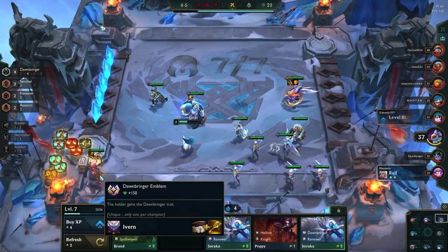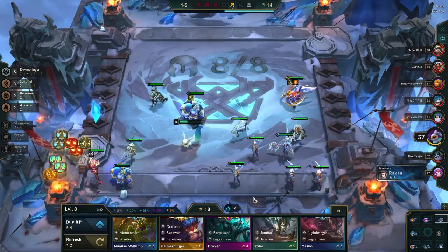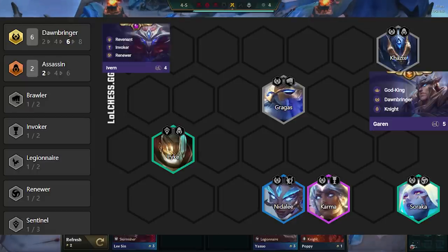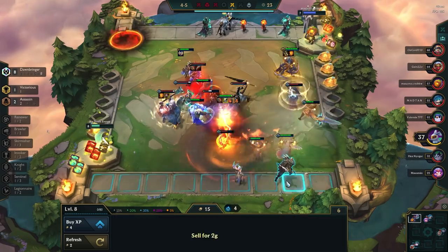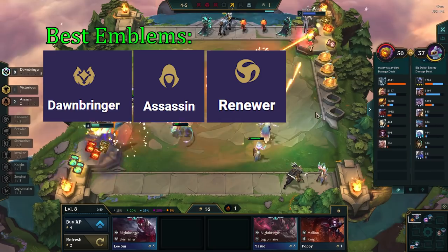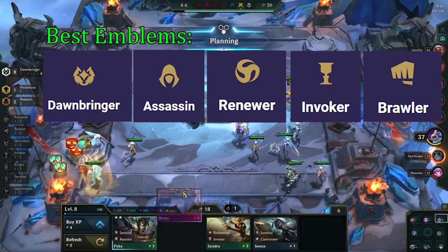After you've hit your 3-star units, you push to as high of a level as possible — preferably level 9, but most of the time you won't have enough HP to go farther than level 7 or 8. There, you start adding in more Dawnbringers to get 6 of them. If you only get to level 7, your board wants to look like this. At level 8, you replace either Soraka, Riven, or Nidalee with Garen. The 8th unit will be either Ivern for 2 Invokers and 2 Renewers, or Draven or Kayle for 2 Legionnaire. You can also replace Pyke with Diana or Viego if you did not 3-star Pyke. The best emblem for this comp is Dawnbringer Emblem, letting you go for 8 Dawnbringers. Renewers can be good on Gragas for healing, or on Pyke/Diana to get their cast off quicker. Invoker is okay if you're running Karma Carry without Ivern. Brawler Emblem is not great but not terrible, giving 2 Brawlers on Gragas.